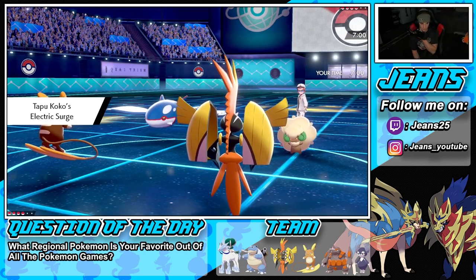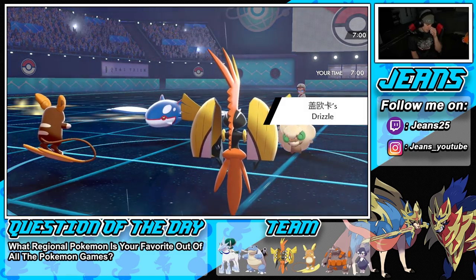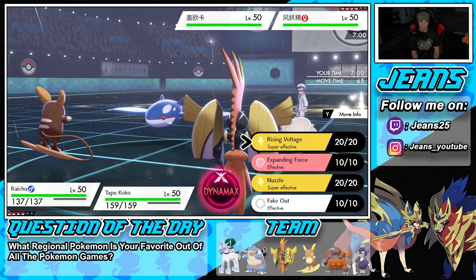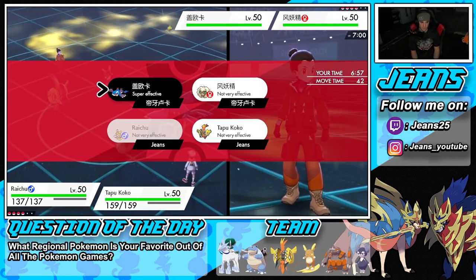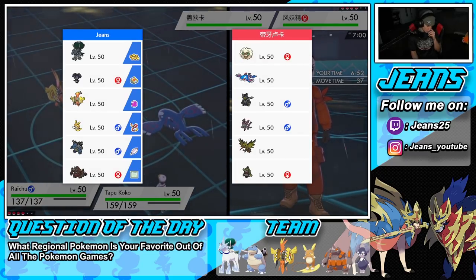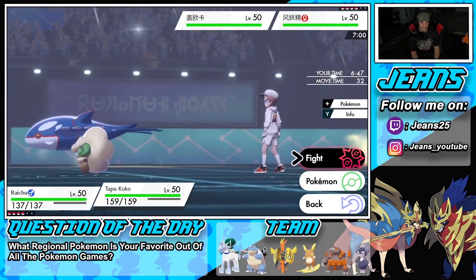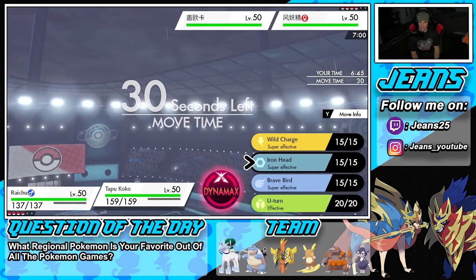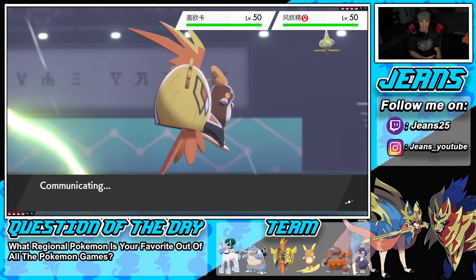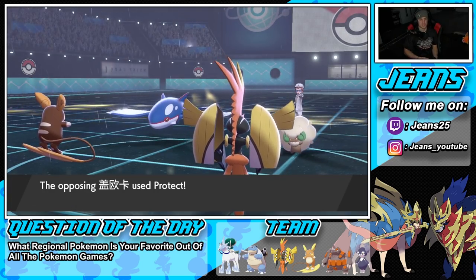He ends up going into Kyogre alongside Whimsicott. I know Raichu 100% outspeeds with Surge Surfer, so I could just go straight into a Rising Voltage for big damage since it's double damage in Electric Terrain. Or do I predict a swap? I think going Rising Voltage is the play, and maybe an Iron Head from Koko just in case he wants to swap or protect Kyogre.